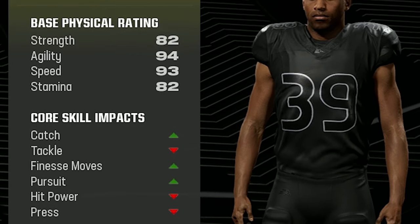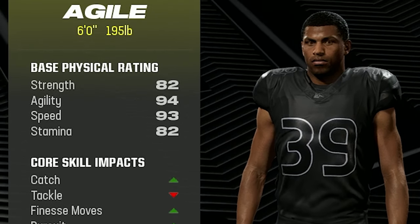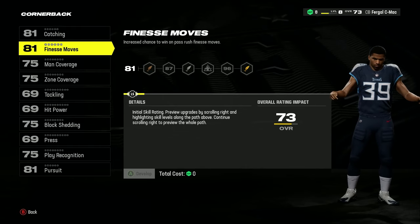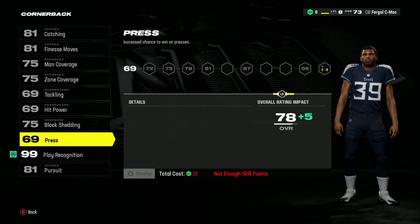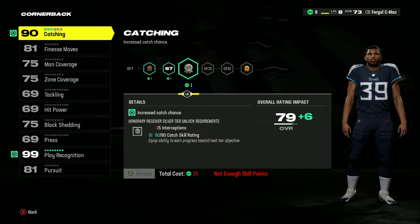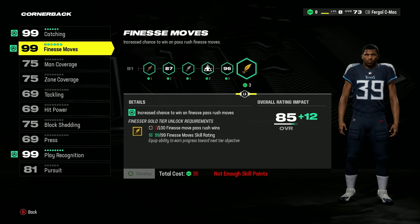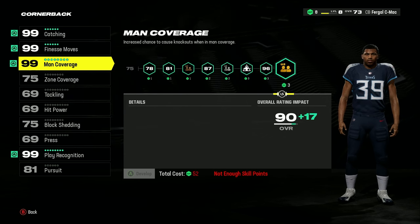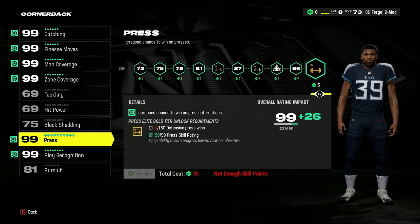If your weight was even 1 pound more, you'd be a balanced body type, so it's important to be exactly 195. The skills you should focus on first are Play Recognition, Catching, and Finesse Moves, all of which will help you get to the ball when successfully predicting a pass. Once those are levelled up, turn your attention to Man Coverage, Zone Coverage, and Press, so that when you're not directly involved in defending a play, you can still block off passing routes and angles effectively.